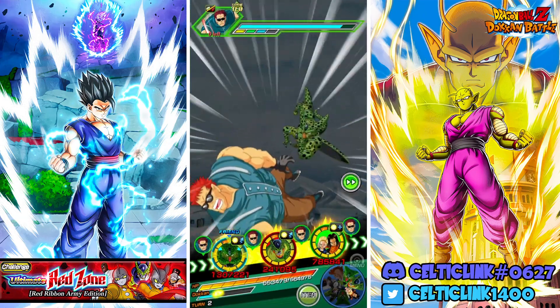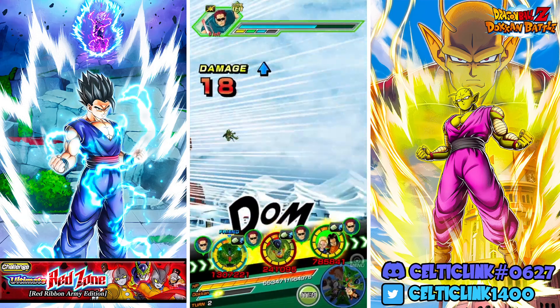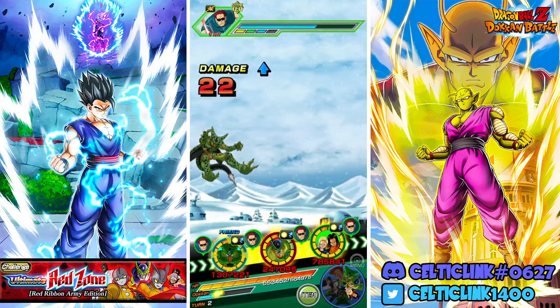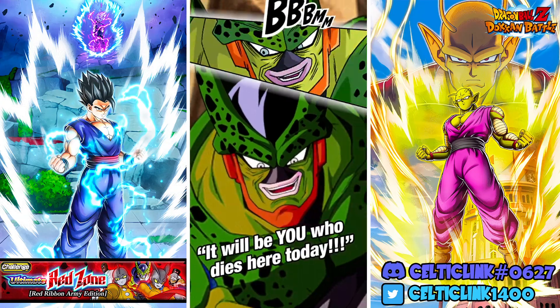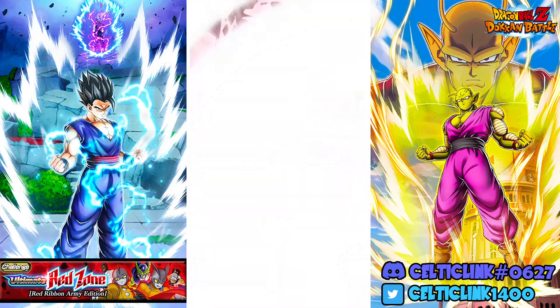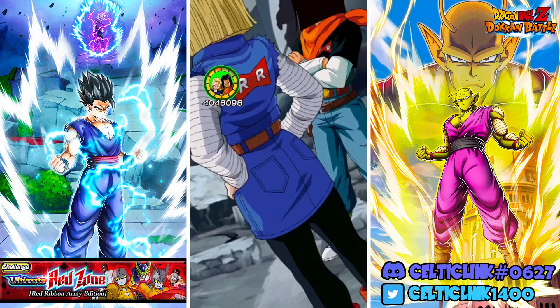Cell does need three turns of build-up before he transforms, so the more super attacks we get here the better — we'll get a bunch of attack stacks. We only get the one this time, which is unfortunate. At the very least we do have STR Cell here to link with him and be a good link partner. The other rotation will have to rely on floaters because I'm going to keep INT 16 on that rotation.